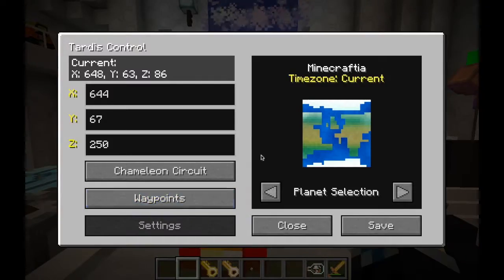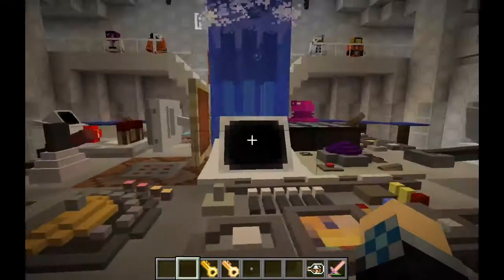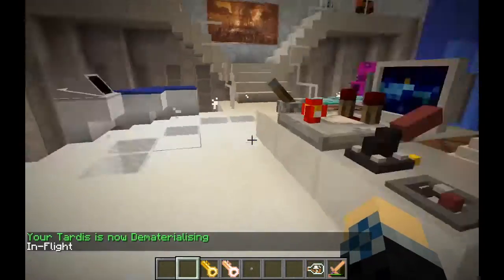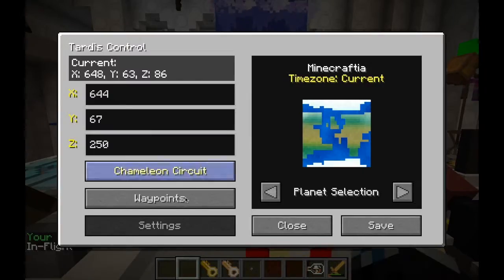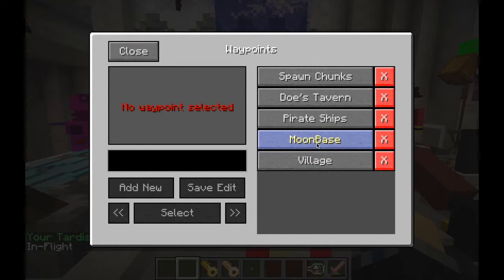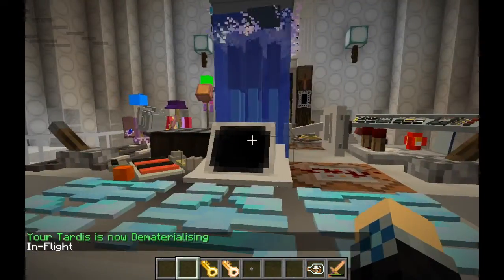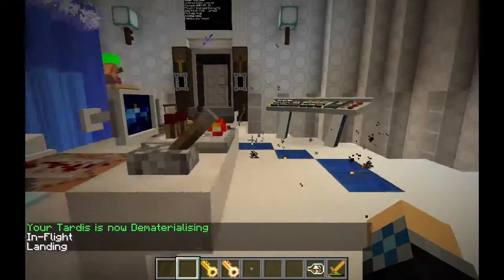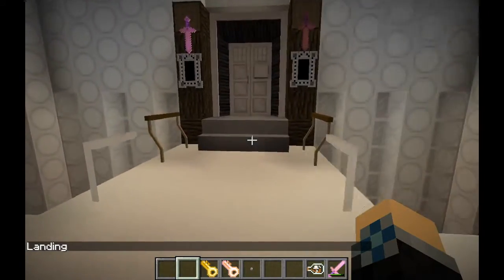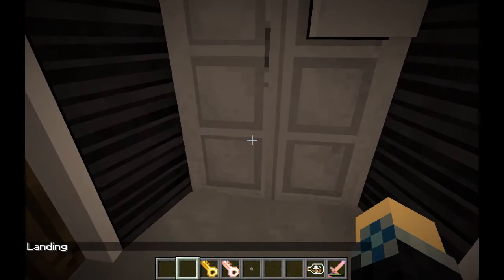Hopefully that isn't too hard to follow — that's how the waypoint system works. One more time as a tutorial for waypoints: dematerialize your TARDIS, go into your waypoints after you've put them in, select a certain waypoint by clicking on it — it will give you the dimension and the coordinates — click 'select', then rematerialize, and upon entering you should have traveled to the waypoint.